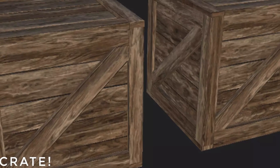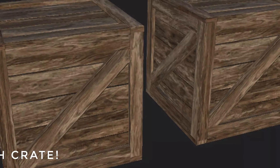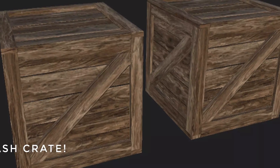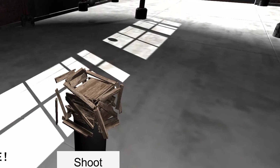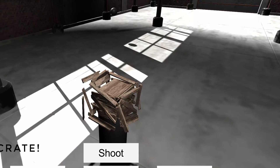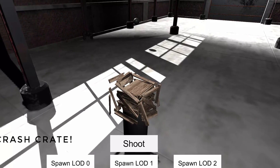The first one is something called the Crash Crate, and as it suggests, it's a destructible crate which comes with three specific LODs — one high, medium, and a low breakable version. You can shoot and respawn the actual crate itself. It comes with the interior of a warehouse and sound effects.